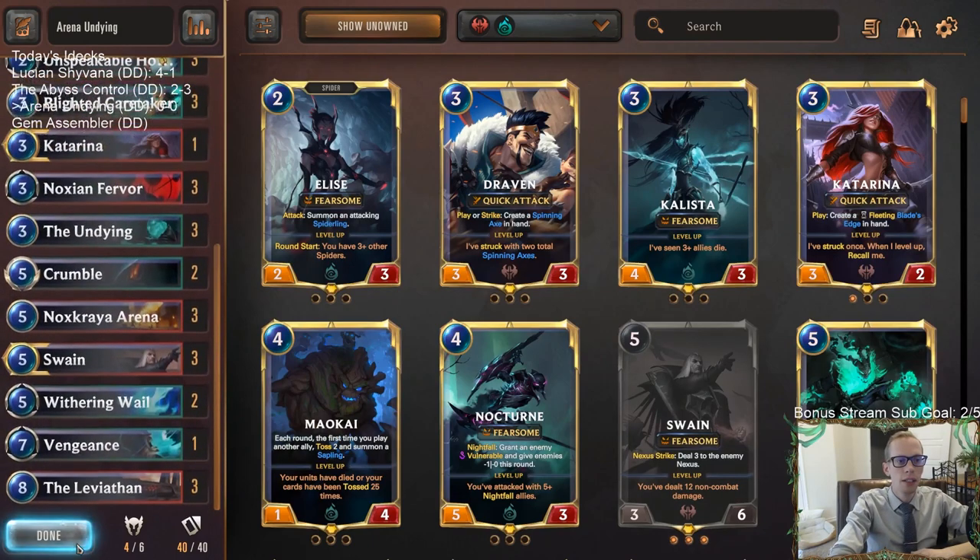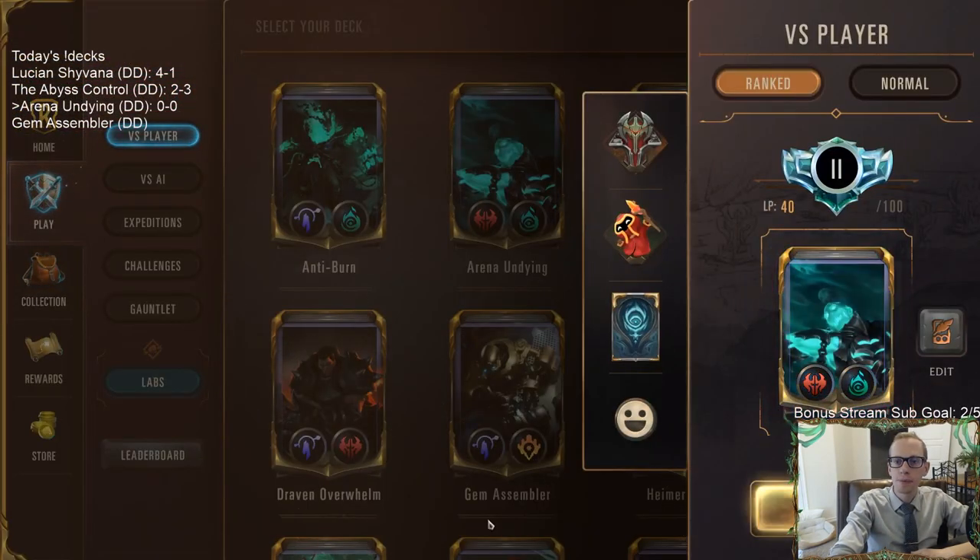As far as ways to kill the Undying and grow it, we have Noctrine Fervor, Crumble, Blighted Caretaker, and Glimpse Beyond. We also have the ability to get additional attacks with the Undying by having Cat Arena in here. Cat Arena is also a threat we can attack with, but it won't be bigger than the Undying because it bounces back to our hand. The Arena's non-combat damage will also level up Swain.